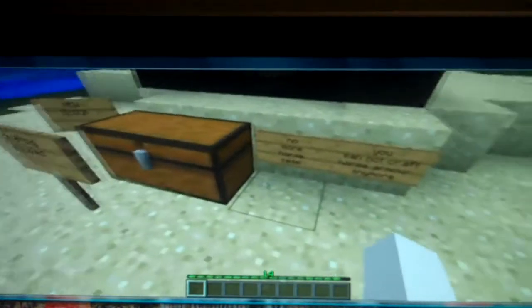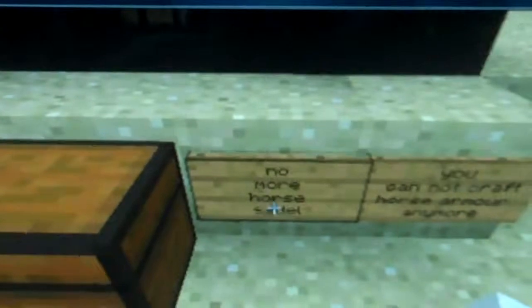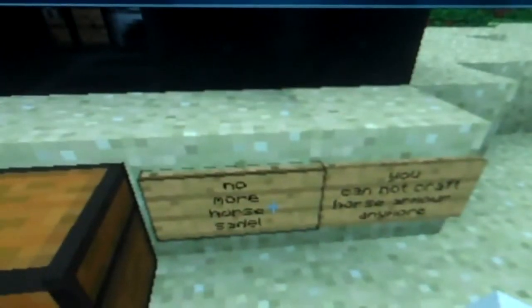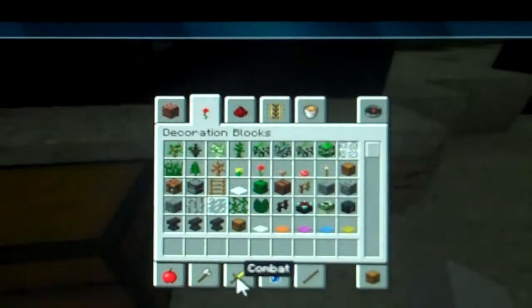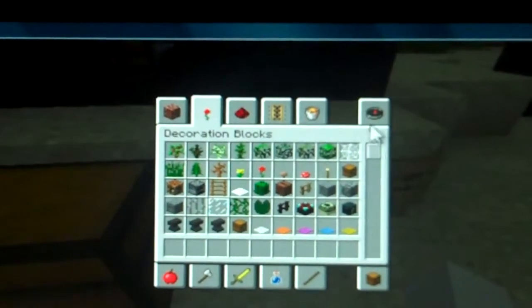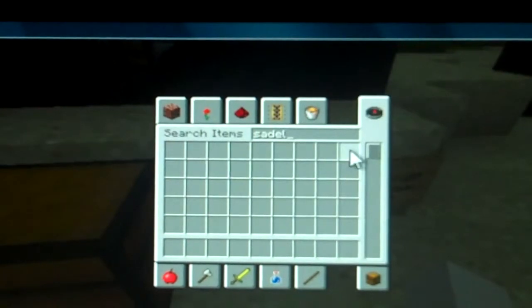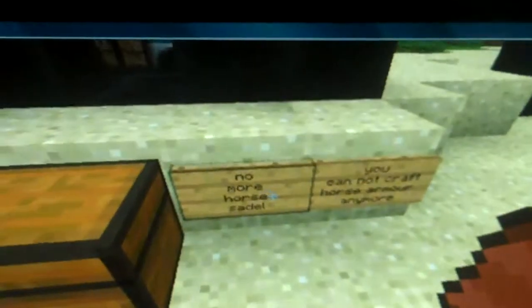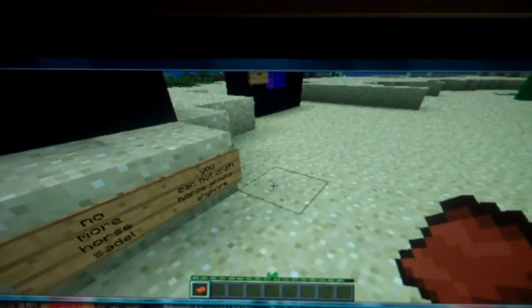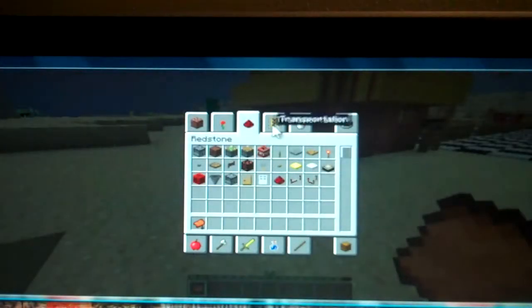But first, we have some information before we move on to the newer stuff. No more horse saddle — the horse saddle no longer exists. It has been replaced by the old saddle that we always use. It's been replaced by the normal saddle, if you did not know that.